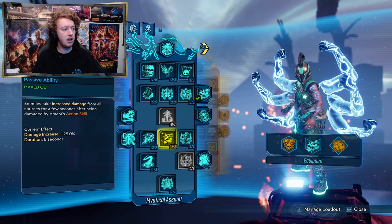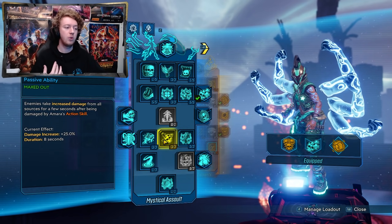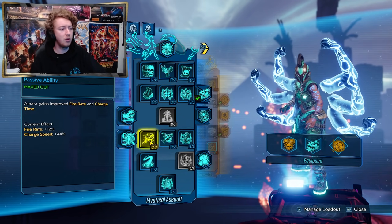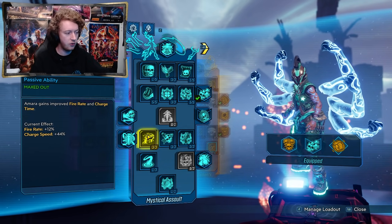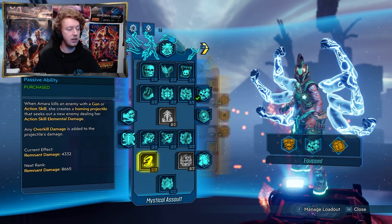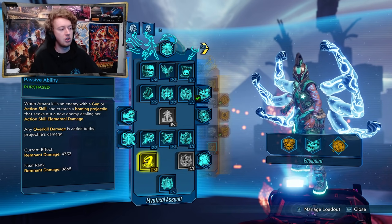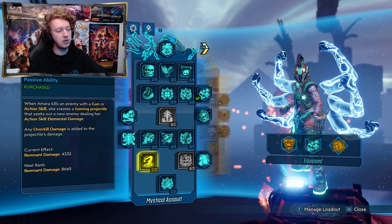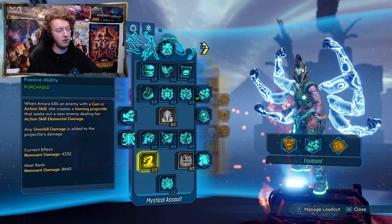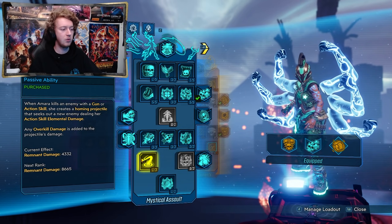One point in Restless — Amara gains 25% increased action skill cooldown rate, which we really need since having the action skill up all the time is what's really clearing rooms. Three points in Wrath — Amara gains increased gun damage: 20% base and an extra 20% on top after action skill use. Three points in Laid Bare — enemies take increased damage from all sources for a few seconds after being damaged by Amara's action skill, so in bossing situations use Phase Cast to hit the enemy, applying a debuff for an extra 25% damage against them for eight seconds. Three points in Frenzy — Amara gains increased fire rate and charge time; things like the Free Radical really benefit from 44% extra charge time. One point in Remnant — only one point needed and it's one of her most busted skills: when Amara kills an enemy with a gun or action skill she creates a homing projectile that seeks out a nearby enemy dealing action skill elemental damage, and any overkill damage is added to the projectile's damage. You literally one-shot nine out of ten things that gets hit by the Remnant orb.